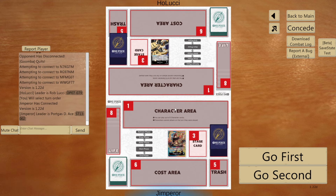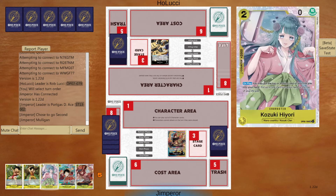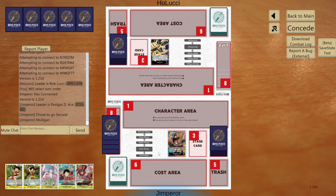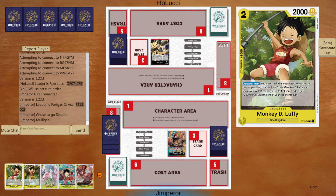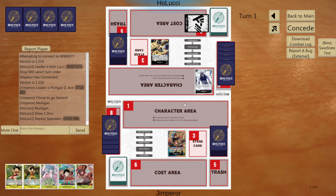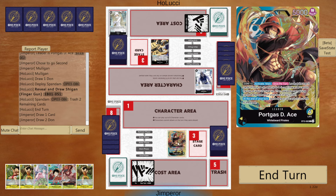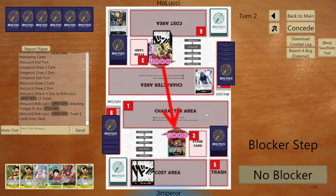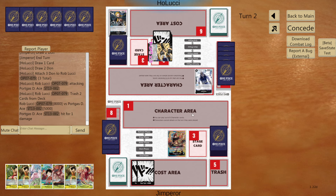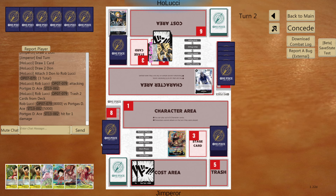We managed to squeak it out against RP Law. Last but not least, it looks like we are going against Lucci — the GOAT, the main leader I'm playing next set. We will definitely be dabbling in Ace though. We're going to mulligan that hand. We get a pretty decent hand — two 5-cost brothers in the starter isn't great, but we do have two of the 2-cost brothers which is always good, and a Hiyori in case we whiff using leader effect on our first turn.